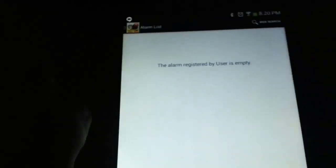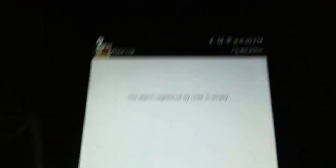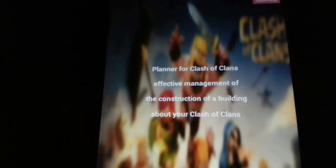So let's go to alarm list. And as you can see, it says alarm list is empty. I'm actually not quite sure what you do with this, but if any of you guys find out, you can just comment below. Tutorials — let's see what this does. Planner for Clash of Clans — it basically tells you how to use the app, like select your town hall level and so on. Pretty much it tells you how to use it.